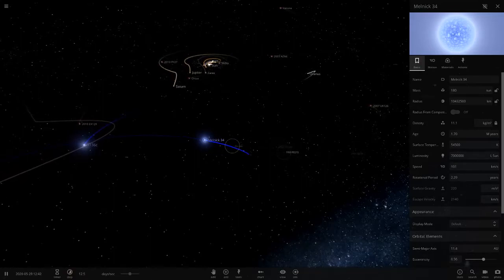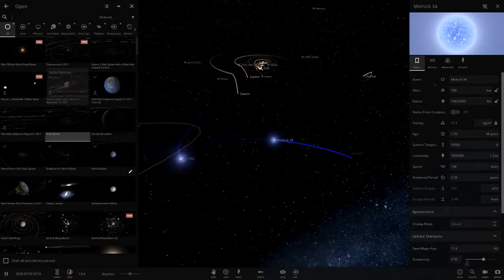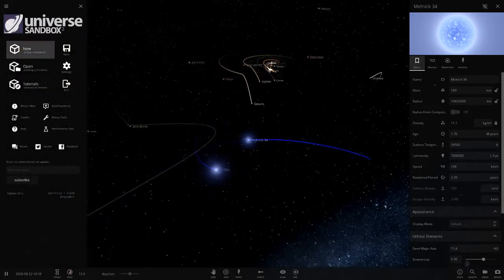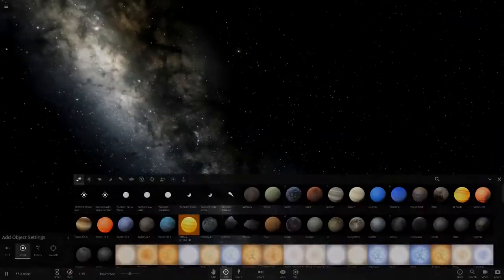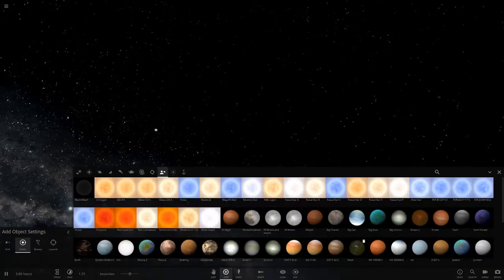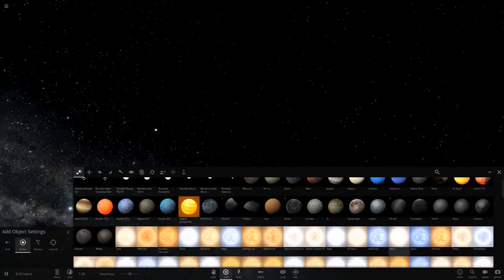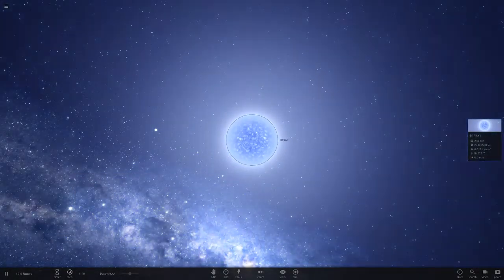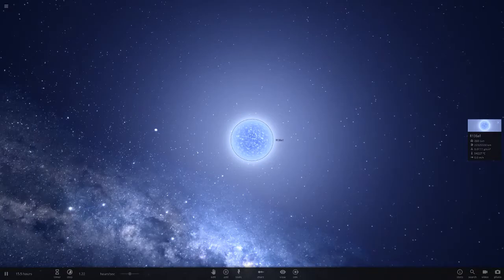Some people have suggested moons and I've also got one I'm planning to make myself. Let's go into a new simulation before everything blows up. To start off with we'll do the stars — we'll base it off R136a1 again, because that star actually has a few more friends that we need to make.